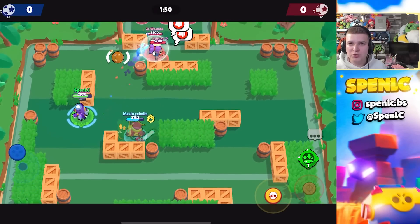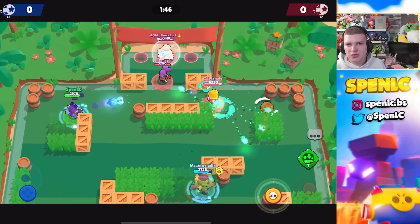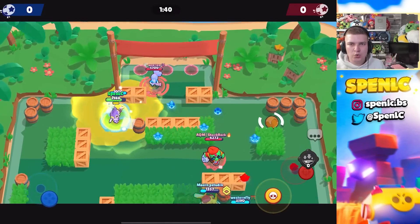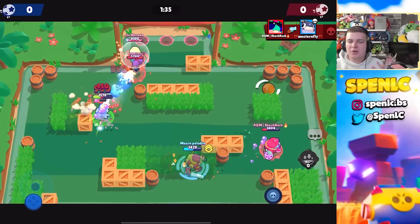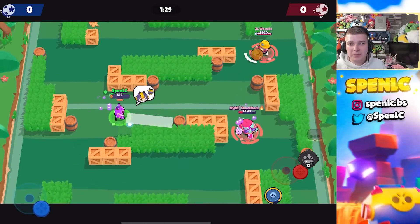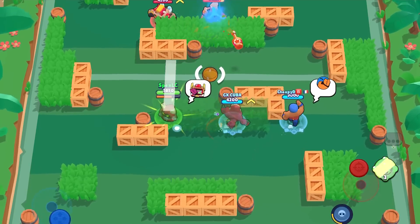Next for Bea is Sprout — it's pretty generic and everyone knows that throwers counter Bea because she's pretty squishy. Sprout, Grom, and Tick can counter Bea pretty well by keeping a good distance and killing her in like two or three shots. Lastly I went with Mr. P — just like Gene, Bea hates having to waste a lot of shots on those porters, and since she's pretty squishy, Mr. P can deal with her really well.